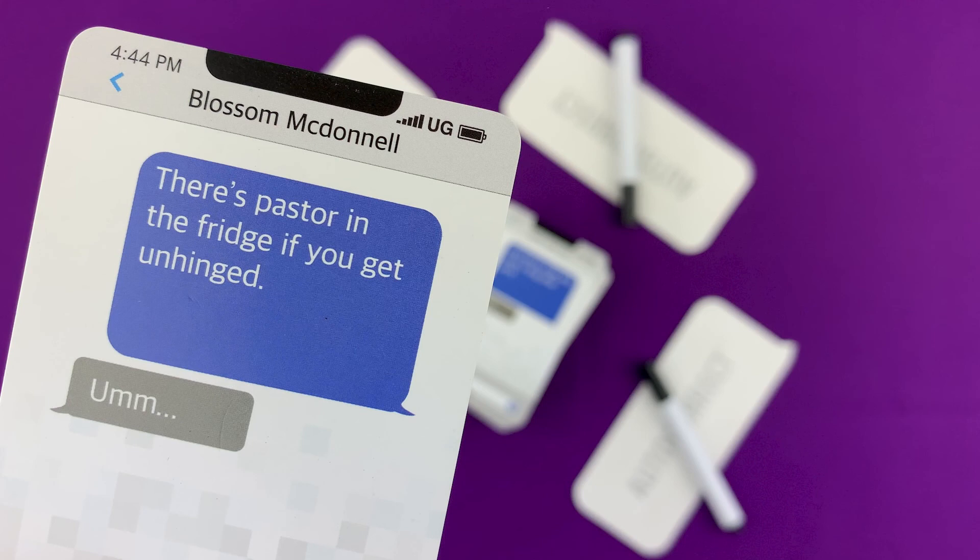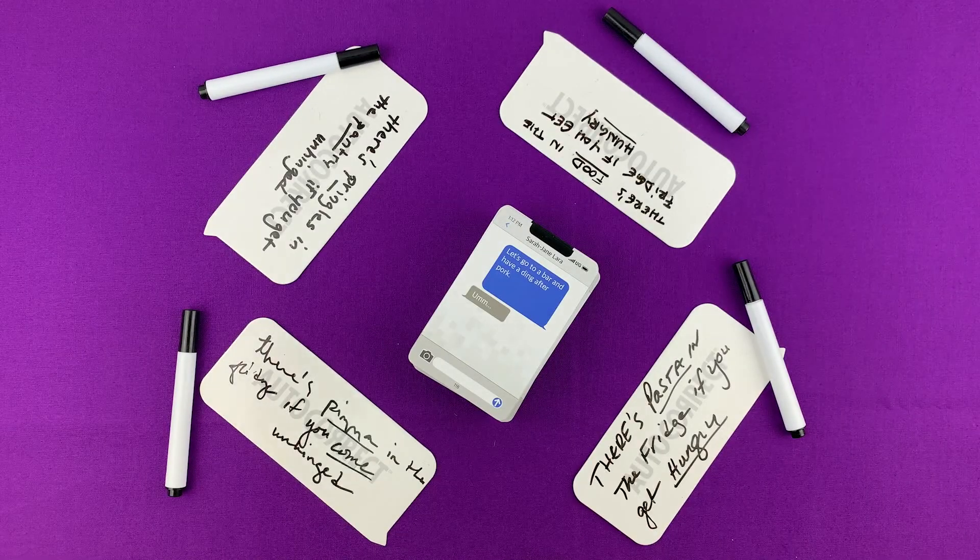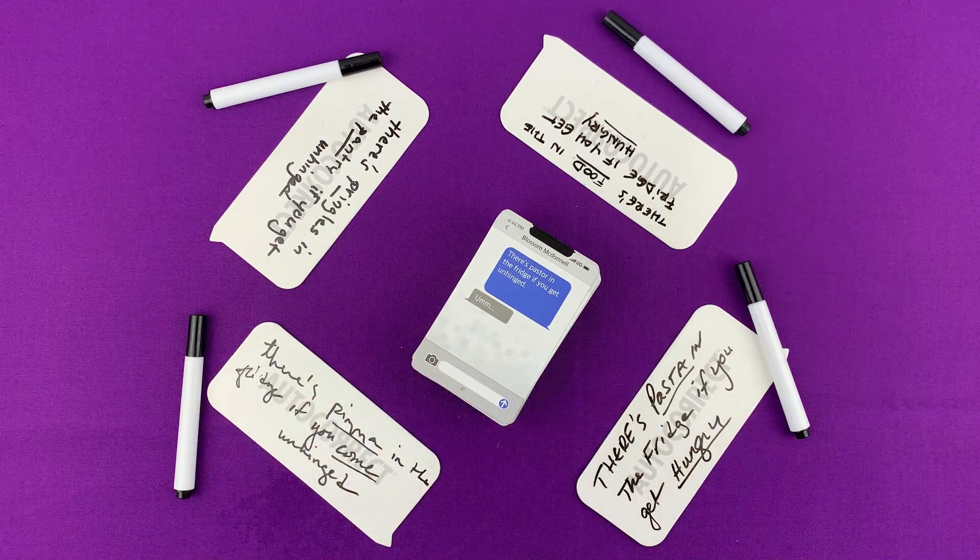Players then have 60 seconds — on your mark, get set, go — to decipher the wacky message and write down what they believe to be the right text message on their guessing boards.